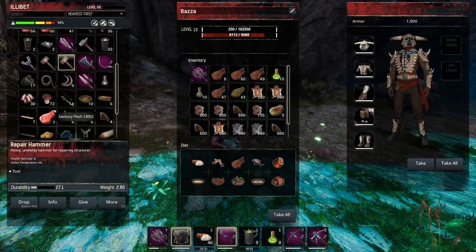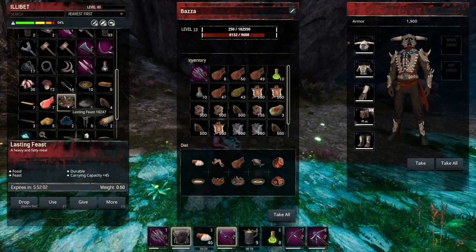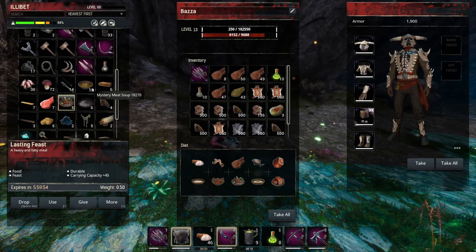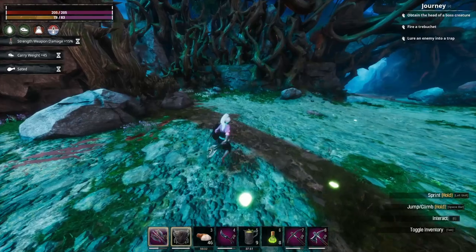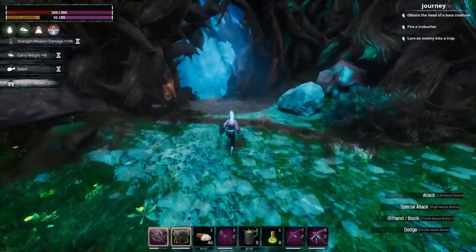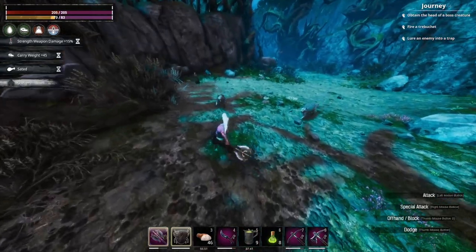I'd like to be as un-encumbered for as long as possible. I could eat a lasting feast to get extra carry capacity even with this encumbrance build. You can also take potions off enemies. Try to have as much stamina for as long as possible, especially when I'm going to have to fight bears.